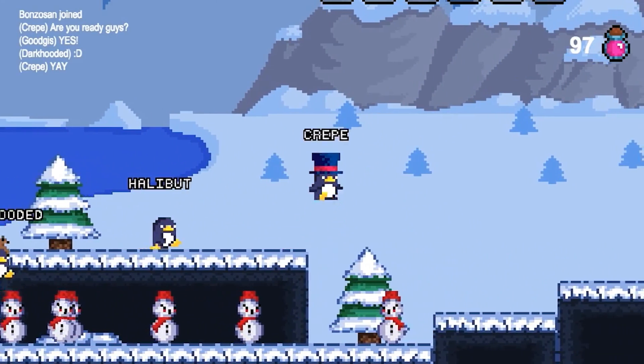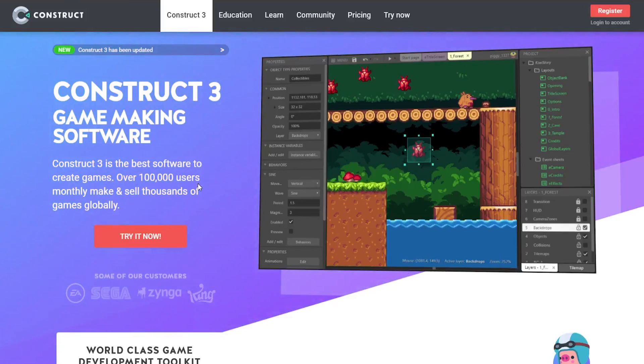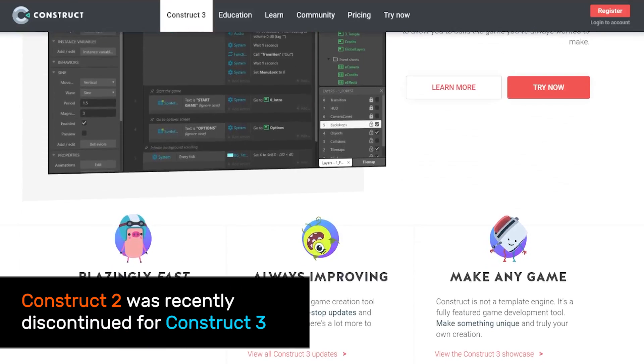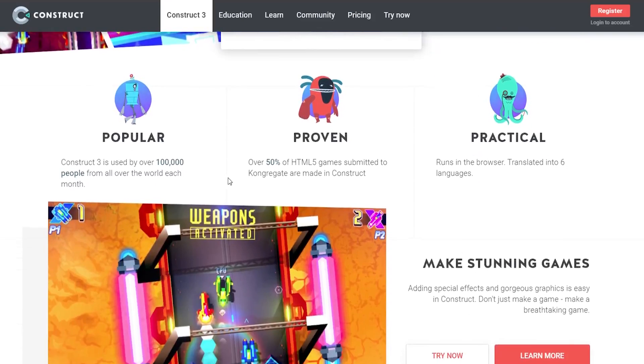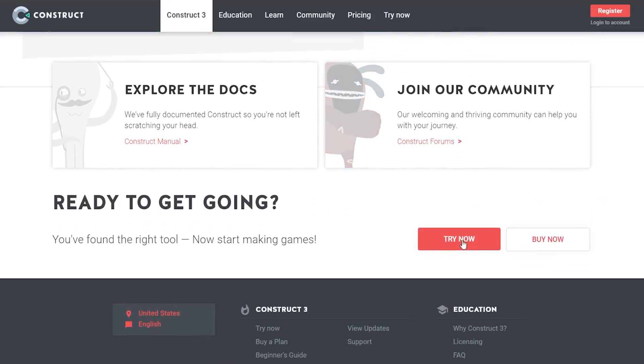I don't blame myself. After doing research I found that Construct 2 had great multiplayer functionality, and I messed around with it and got really excited — it felt like this was my opportunity to finally make an online game. So I bought the software and then did nothing for a good year or two.